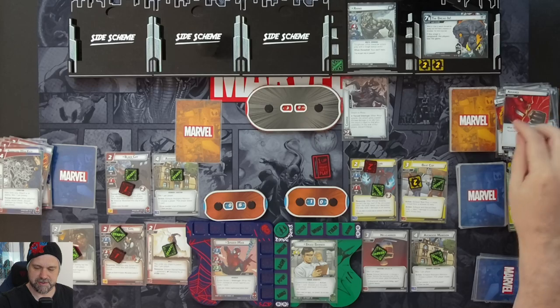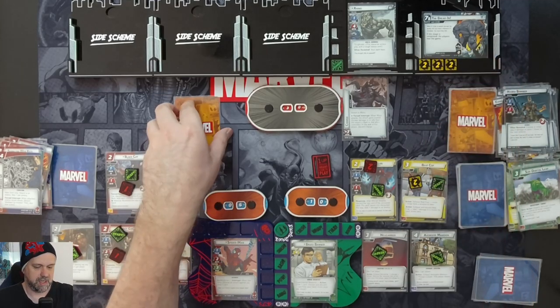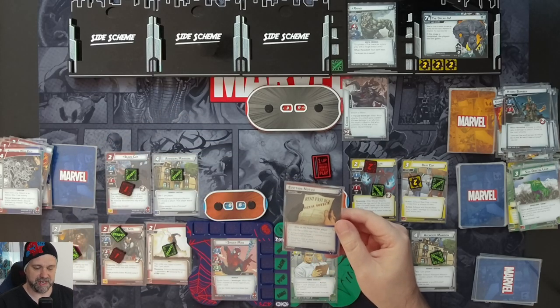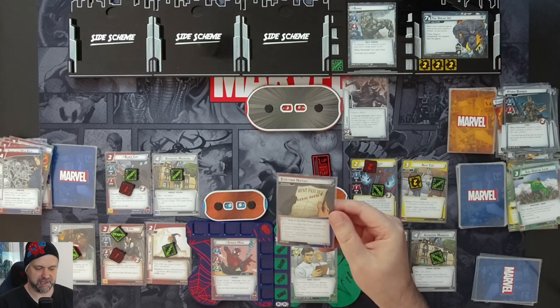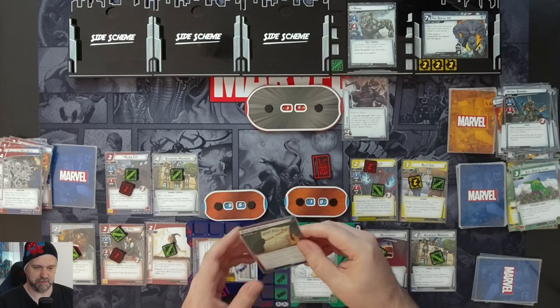One encounter card in alter ego gains Surge — the villain schemes, advancing for one plus one boost, another two threat. Spider-Man's encounter card is Eviction Notice. We may flip to Peter Parker, exhaust him, and remove Eviction Notice from the game — or discard a card from hand and it gains Surge. We flip to Peter and exhaust to remove it from the game.